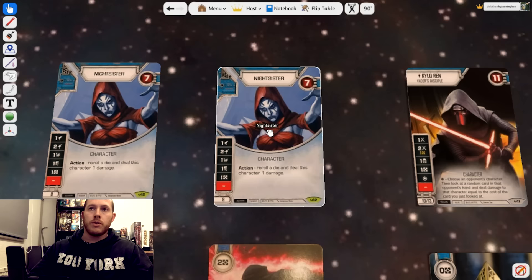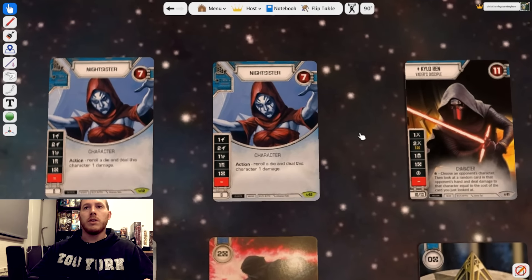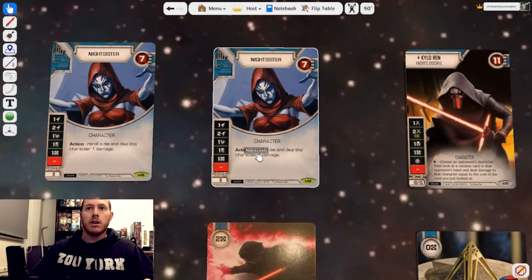What feels super strong about these Nightsisters is that re-rolling a die is just an action — it's an opponent's die that's the possibility. Yes, we can re-roll our own to improve consistency, but ultimately we're going to use this when an opponent rolls a really nice bunch of dice, or even rolls that one range damage they need with all the rest being modded range damage. We can use that re-roll to get rid of that damage.